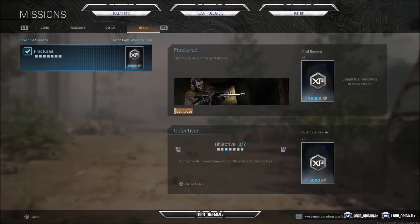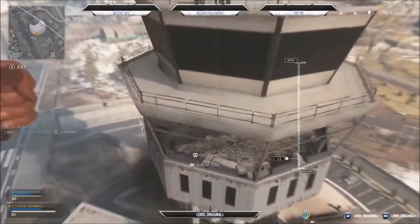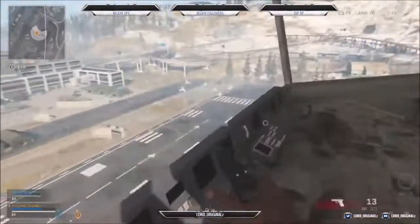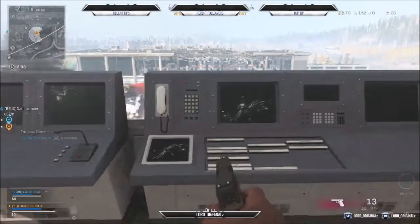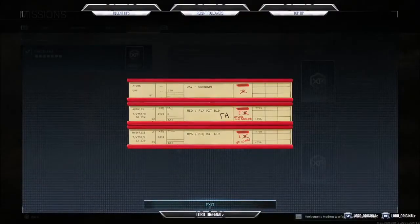Objective number three shows us: 'Unable to contact ATC tower, need pushback authentication, no response on phones — will send someone to ATC tower.' That is where we literally just went as well. All you have to do is glide in and find this intel right here — the one with the phone and everything on it.